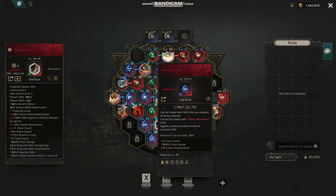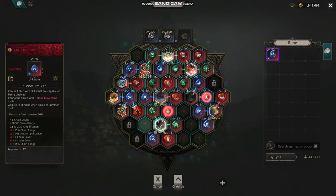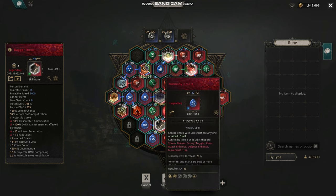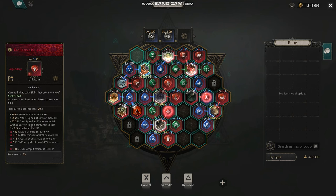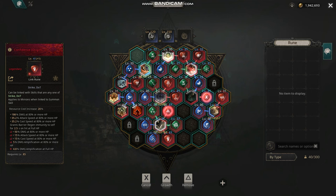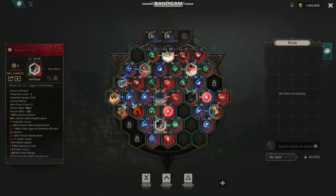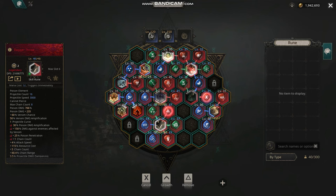Then Chain — the chain goes to 8 instead of 3. So not only do you have a high projectile count, it also chains. I put in Harmony for a little more damage, then Confidence for a little more attack speed and damage. Then Deadly Poison, which is the best damage amp for venom since the skill stacks venom. You want to stack both the venom status effect and the lightning status effect.